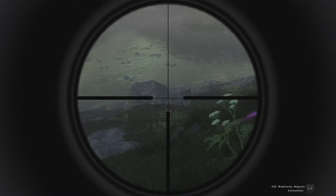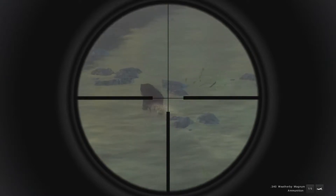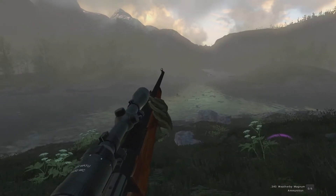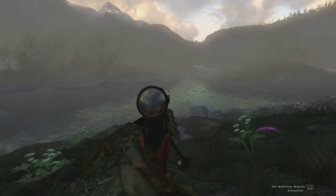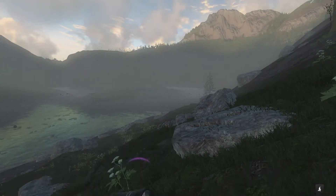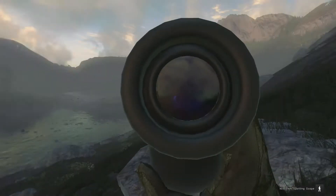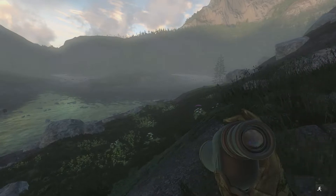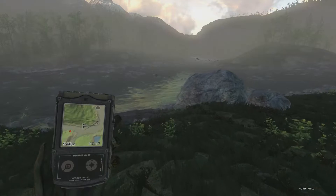Drop the stag. We just missed the brown bear — oh, down goes that brown bear right there. So we ended up getting both of those. I believe that red stag went right down. That brown bear dropped like a sack of taters. Our red stag is down over there and he looks like a real decent one. So let's go ahead and run over here and pick up this brown bear and we'll make our way over to that red stag.